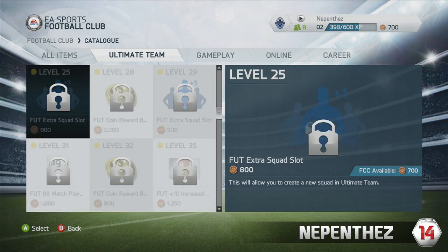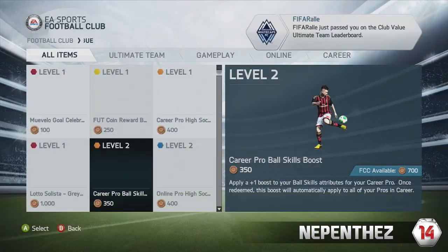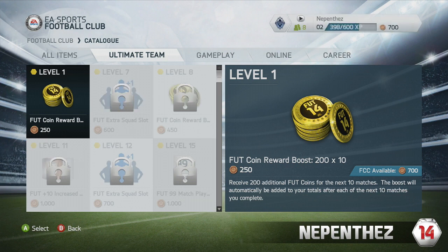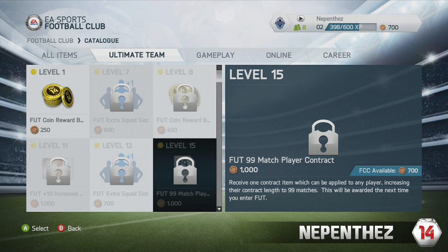You also get up to 10 extra squad slots. You will also see on the screen at some stage that there will be a bonus 99 contracts. This is yet to be confirmed, but there are 5 of those. It may well be that it is a 99 contract for one player, or it may well be that it comes out when the full game is released as 99 contracts for the whole team.